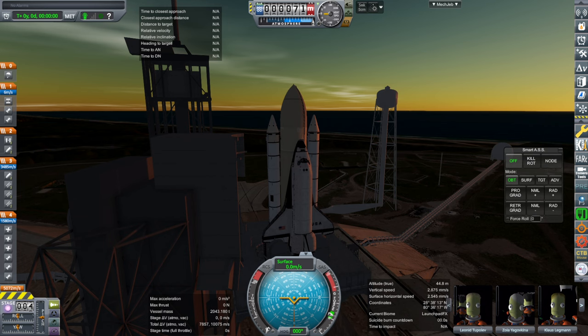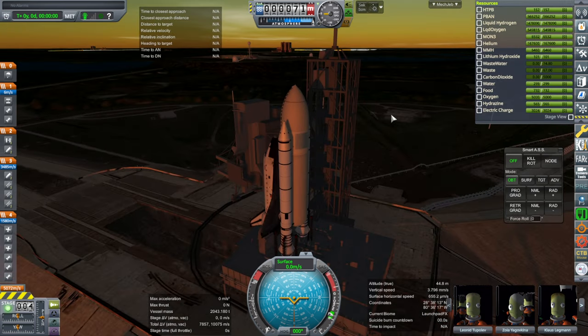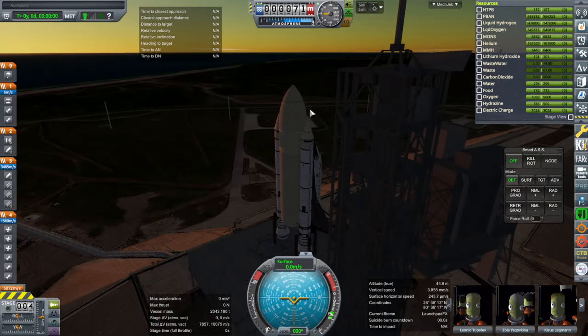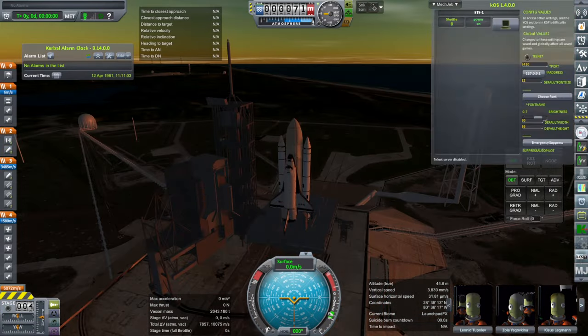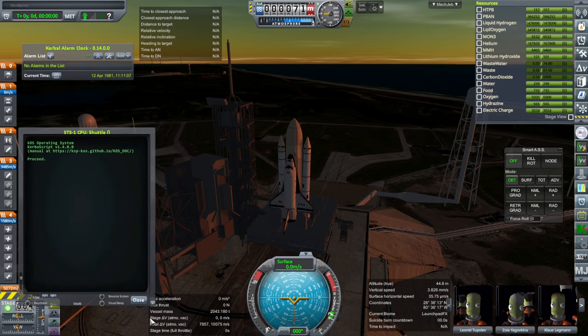They were supposed to get into a 240 by 240 circular orbit, but ended up in 248 by 246. That may have been because of the delay, since they launched two days late — they had to scrub the first attempt. We'll inevitably be a few seconds off, probably.